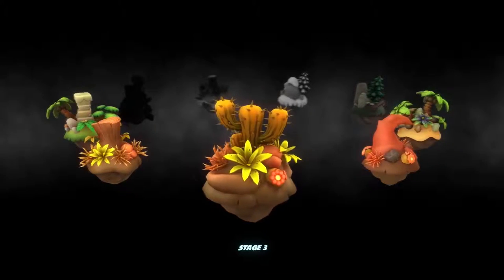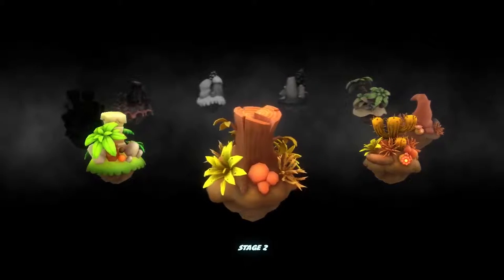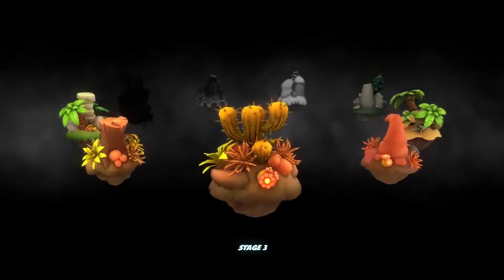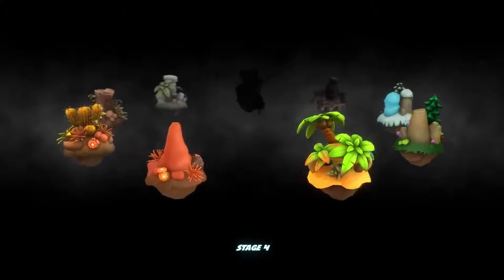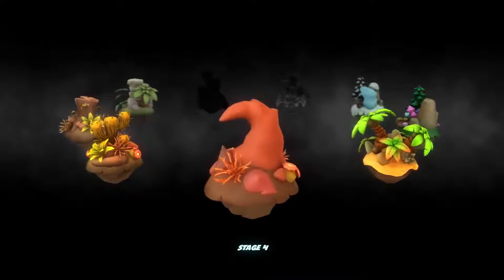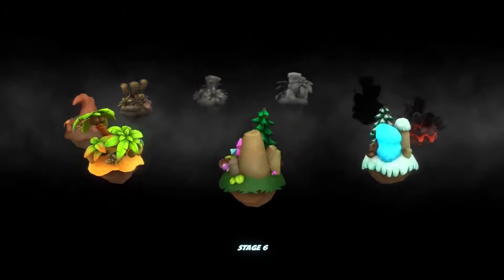We have the grasslands, the tropical, the forest, the ice, the mechanical and volcano. Maybe something other than the desert — at least one stage would be nice. Maybe more emphasis on the rain and the rainy stage of the desert. Maybe floods. But I like it regardless.